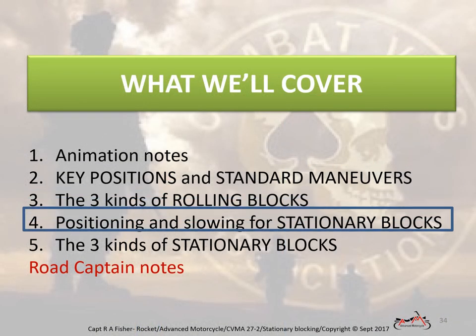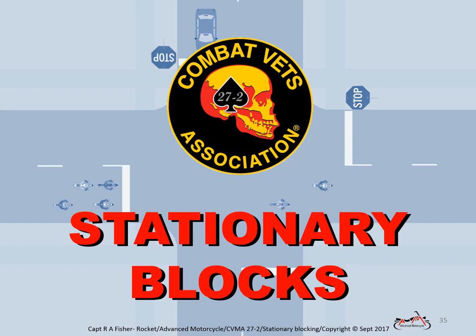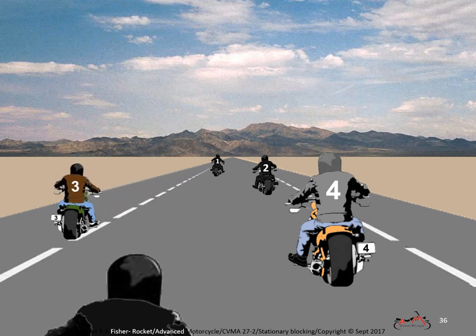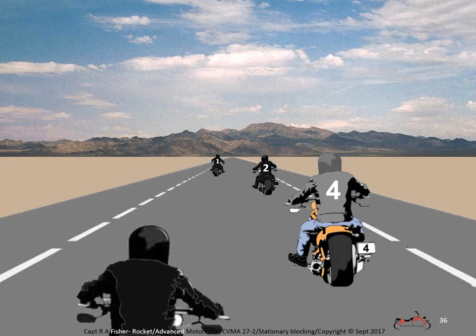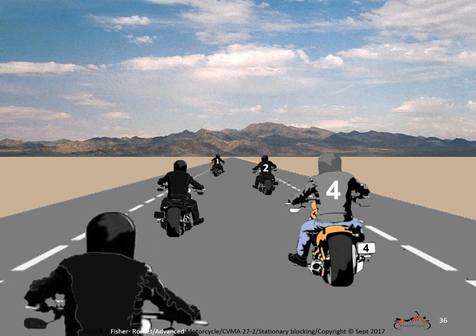How to pull out of your track to slow and block at the intersection: when approaching a blocking assignment, pull to the outside of your track to slow, when safe to do so. There you can slow to stop for your intersection without slowing or stopping all the bikes behind you in your track. Let's rewind and see what it looks like when both road guards 3 and 4 have blocking assignments.